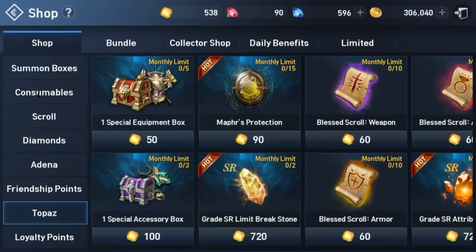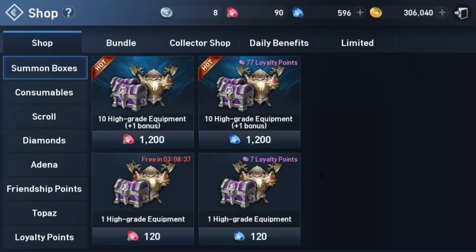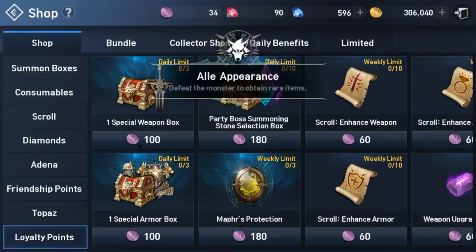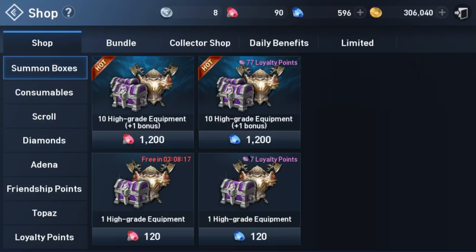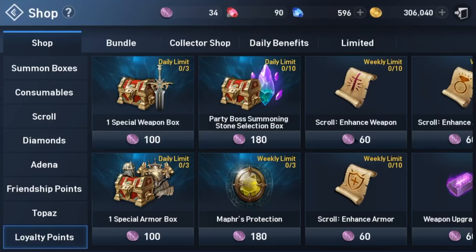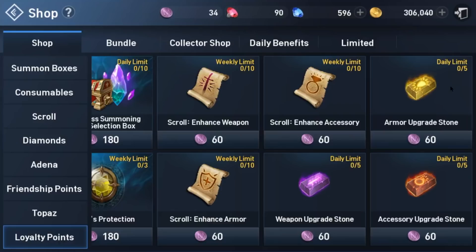These summon boxes — I'm not a big fan of them — but check out the ones on the right that earn loyalty points. With 100 loyalty points you can buy an S or SR weapon. So if you consider buying some of these boxes — maybe one for 1,200 or a few more for seven loyalty points each — getting a hundred loyalty points gets you a guaranteed S or SR weapon. That is huge, especially for lower level characters. Having a high level weapon like that is going to really accelerate you through the leveling process.